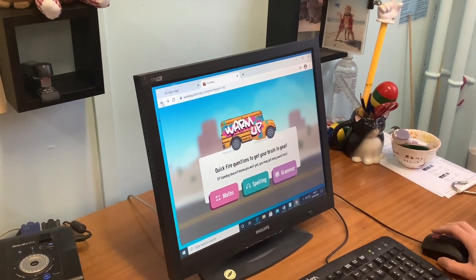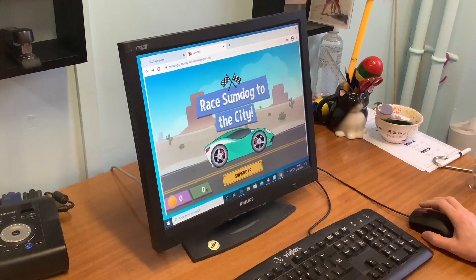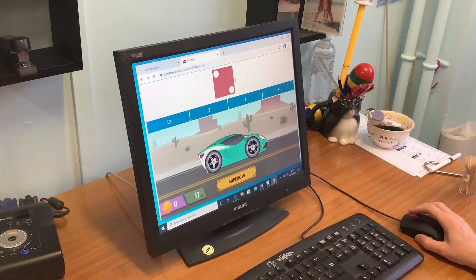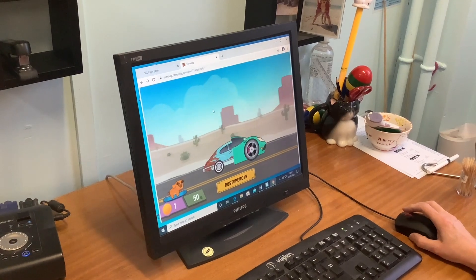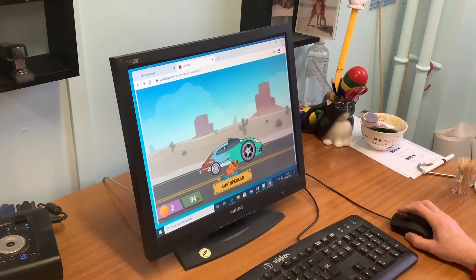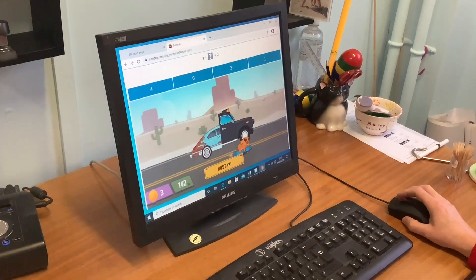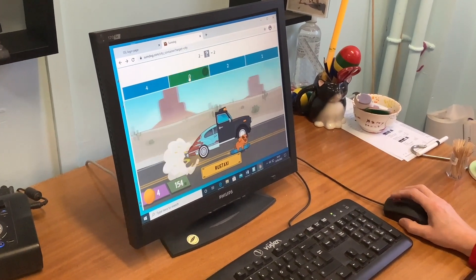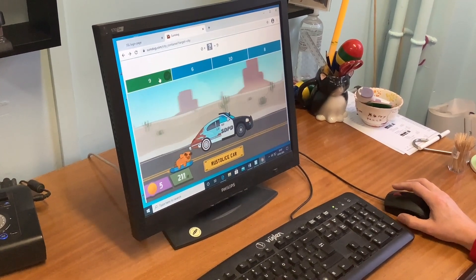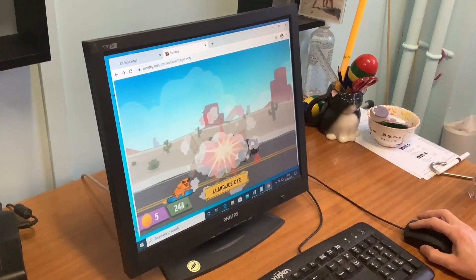So it asks you to do a warm-up and you can choose whether it's a maths, a spelling, or a grammar warm-up. I'll go for maths because it will be quicker. So: which one is two? That one. How many? That's three. How many? That's four. Two take away something is two — well, if I leave two as it is and don't take anything, that should be the answer. Nothing plus nine makes nine. That's eight. I ran out of time.